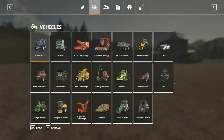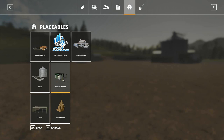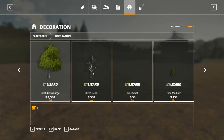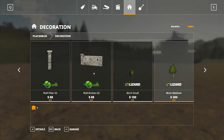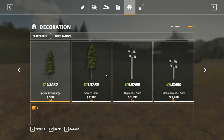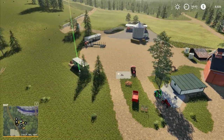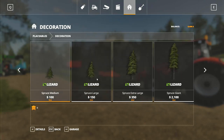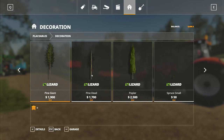Straw is still on 66. We could go have a look at the tree shop — it's a decoration. We've got a dead birch tree, an extra large birch, pines, dead pines, a pine giant, a poplar — I actually quite like poplar trees — and the spruce giant. How much is the spruce? 2,100 for a spruce giant; an extra large is 350. The giant is 2,100 — that's a ridiculous amount of money for the big stuff.